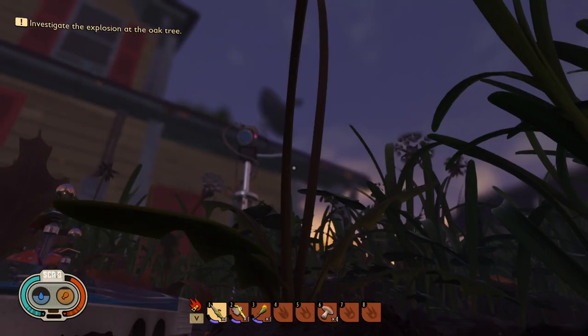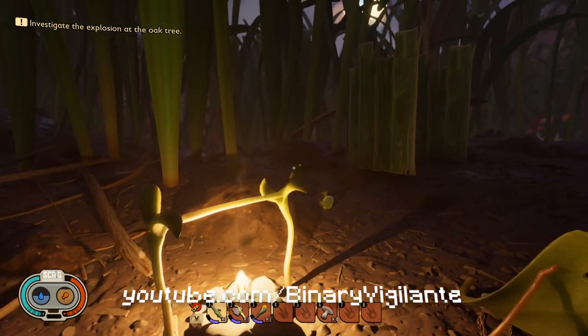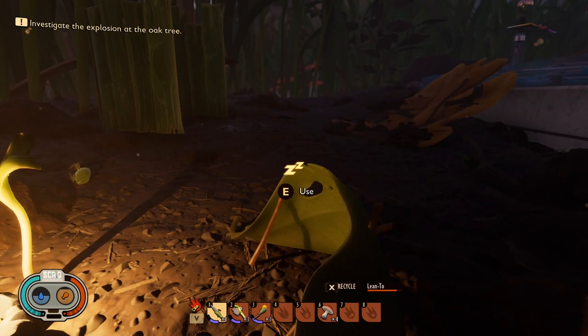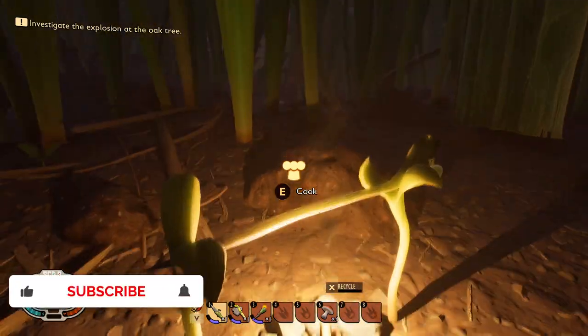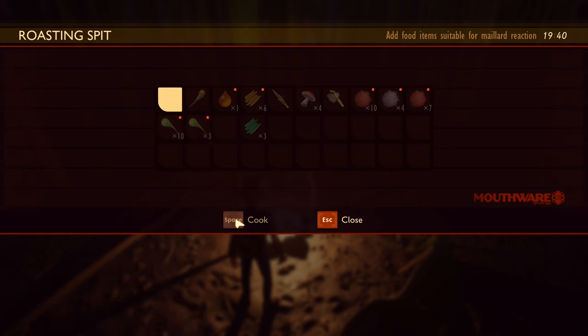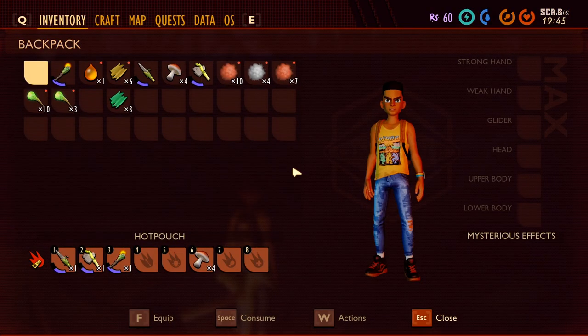Hello and welcome back to Grounded episode 2, where we're picking up exactly from where we left off in the last episode. We had just made our first camp here - we made a bed, a sleeping place, and we're cooking fly meat. It is turning nighttime.